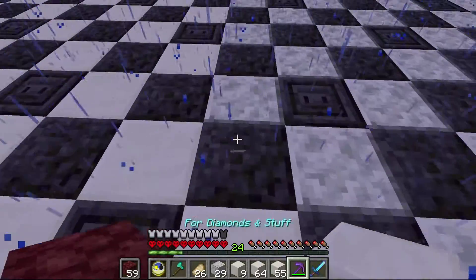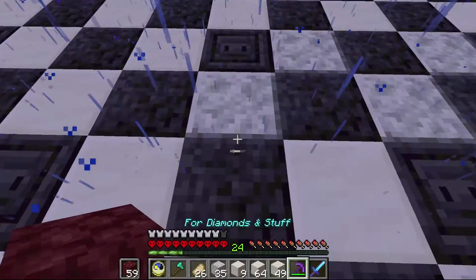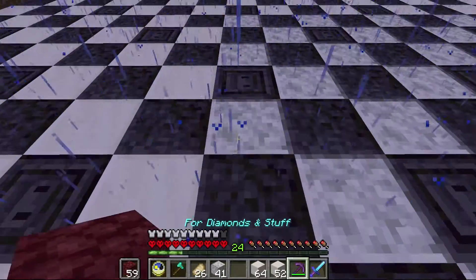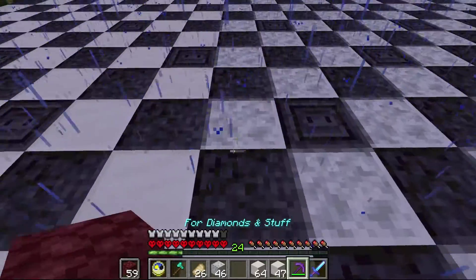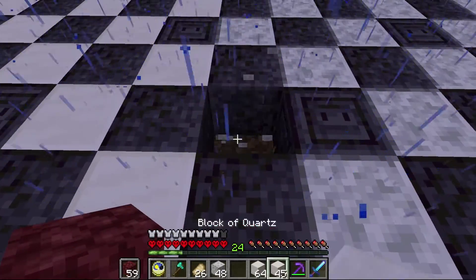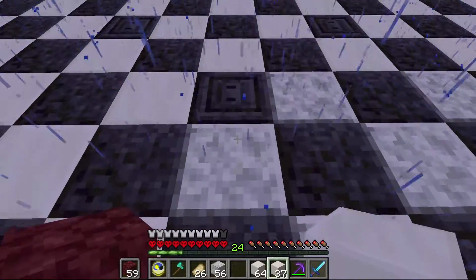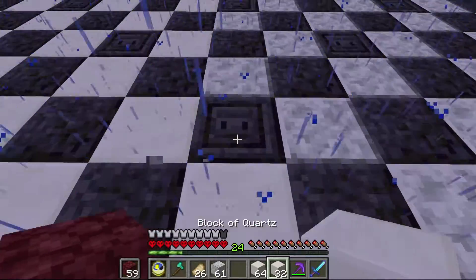At this stage we've got enough quartz to finish swapping out the bottom floor. I decided to just use standard quartz blocks — I tried some of the chiseled blocks but they made the floor feel a little too busy. I may end up swapping a few for quartz stairs or interspersing them occasionally to add variety, but I'll play around with that and see how the texture feels.